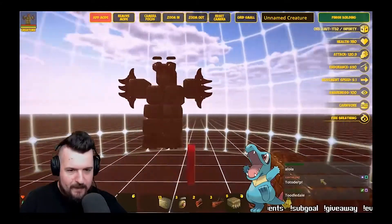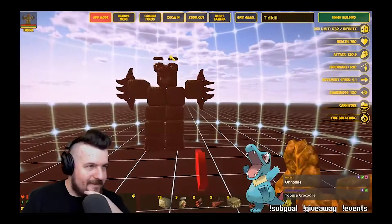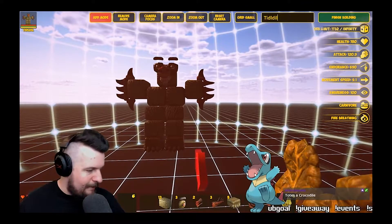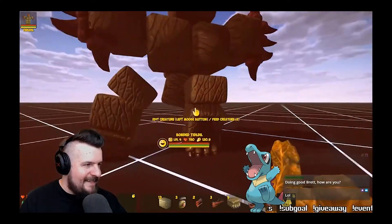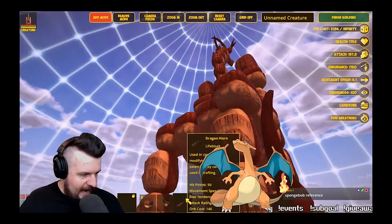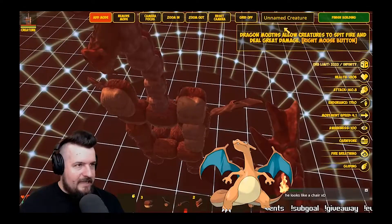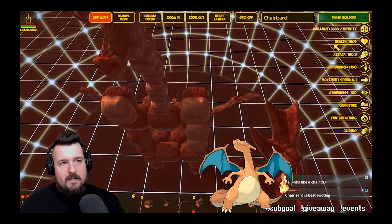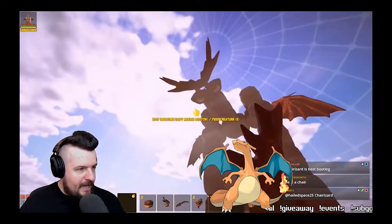So yeah, give me a name. Give me some names. Turtle, Turt Doyle, Tiddledill. Tiddledill is this boy's name. What's wrong with this leg? He's got that stanky leg. But he's ready to go. We'll get the tail going — tail's so small in comparison. And there it is. Cherizard. I love it. He's my precious baby boy. That's a big boy.